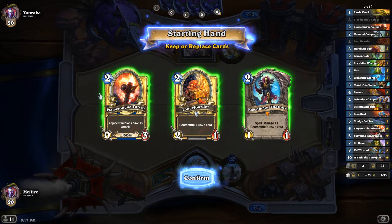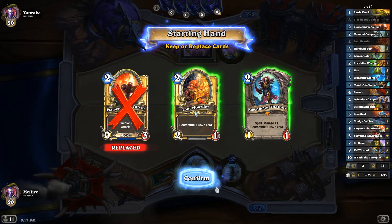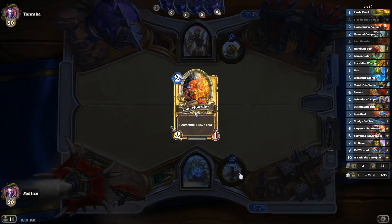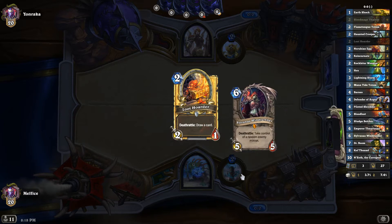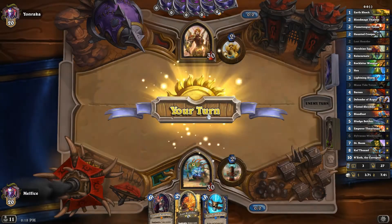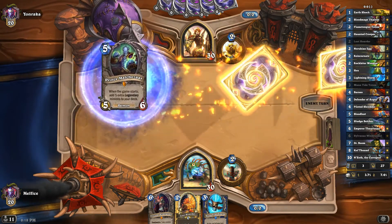Okay, we have a Paladin. We'll keep the Loot Hoarder. Should I keep the Bloodmage? He's probably Secret Paladin so it's going to be really important to have early game. Let's get rid of Bloodmage — right now we need Haunted Creepers, Nerubian Eggs, stuff like that. That's not exactly the start you want. Okay, so it's not a Secret Paladin — interesting. One thing about Wild: you get a lot of cool variety of decks.